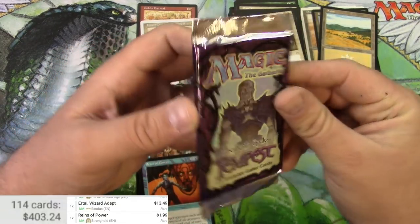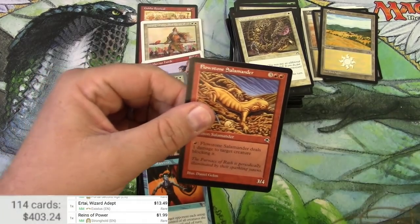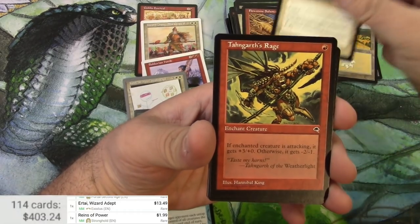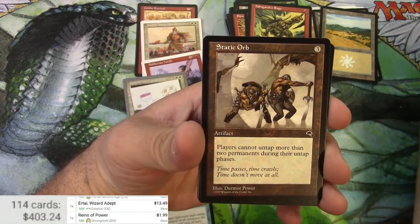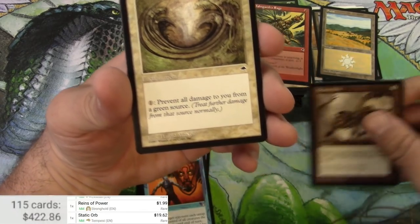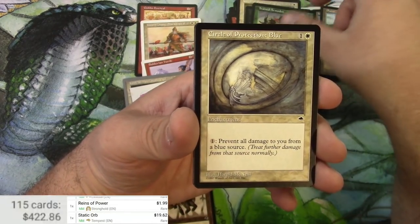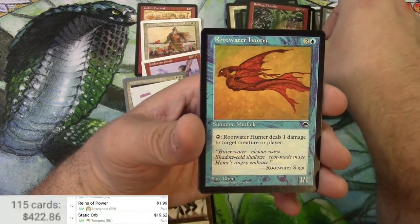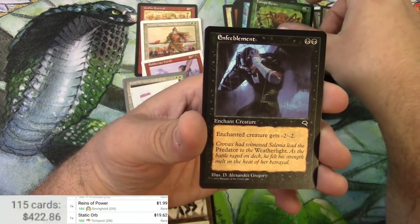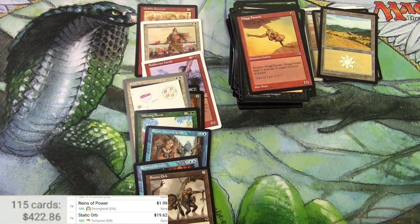Tempest — last one in this ten-pack. Salamander, Ward, Tango's Rage, Static Orb — I believe that is a rare, and that is a pretty good one at $19.62. Rolling Thunder, Javelin, Earbullrass Curse, and a Mogg Fanatic. Alright, that does it for this section — stay tuned for more!